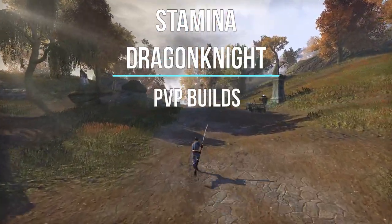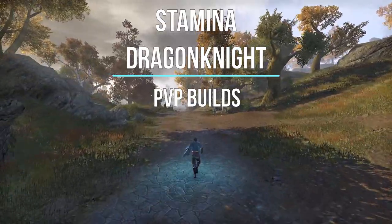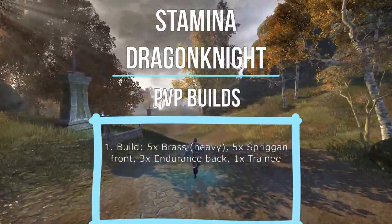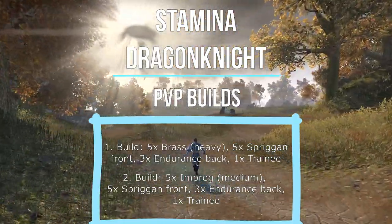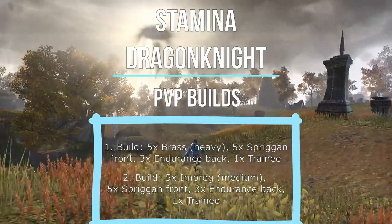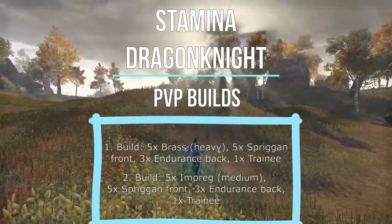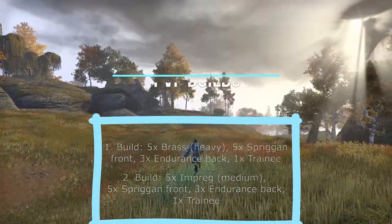Hey guys, Luca here. Today I'll show you two different setups for the Stamina Dragonite. Both are non-proc setups, so specially made for sealed at the moment. The first one is a heavy armor build, the second one a medium armor build, both with sword and board on the back bar and 2H on the front bar. I've played it a couple of hours today and it's honestly really really strong — didn't expect such tankiness and single target burst damage. So let's go.